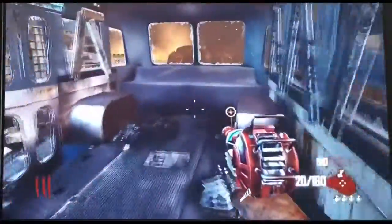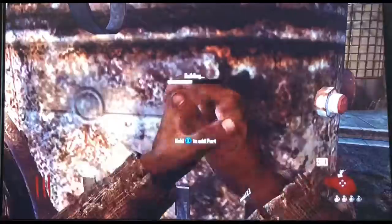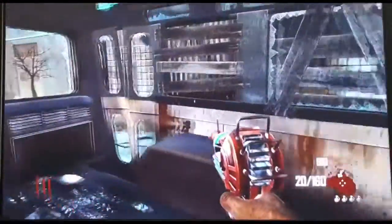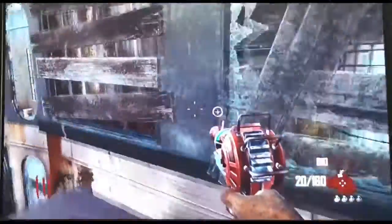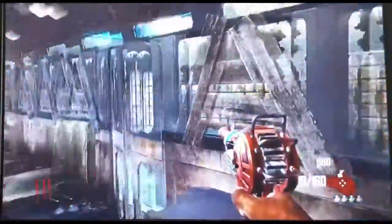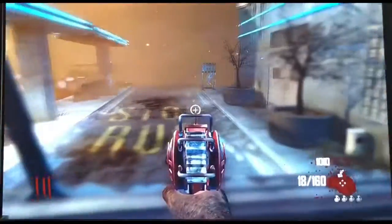Welcome aboard. Please secure all personal belongings and take your seat. Actually, you know what, I could actually get out of here, but I don't think I want to. I'll just stick with the bottom right now. Because there's a lot of problems when you go through the dining tunnel. It's a bit of an obstacle and I just don't want to deal with that.